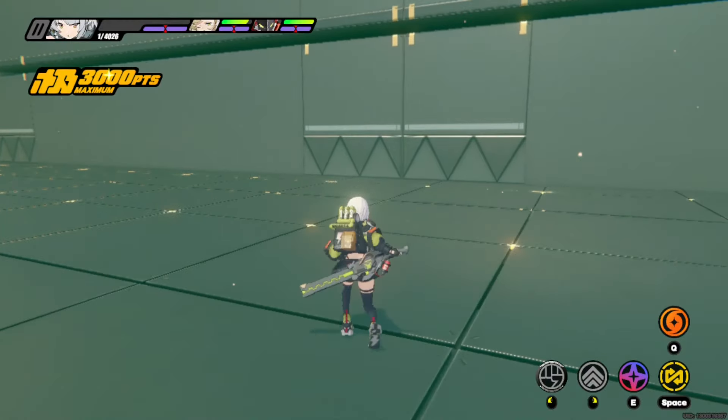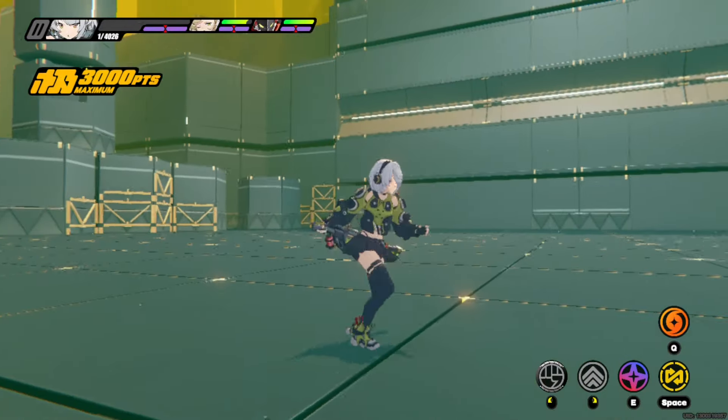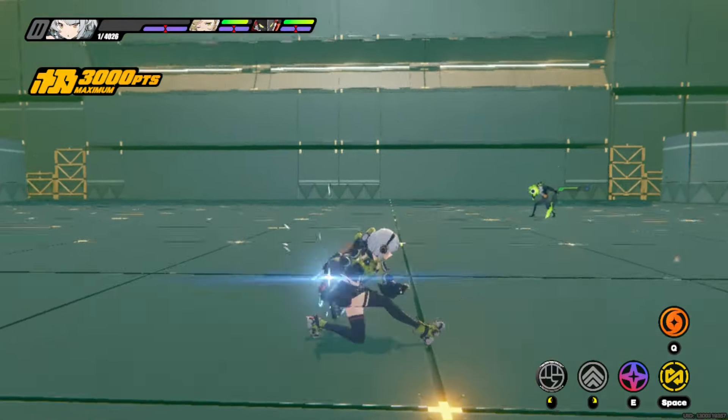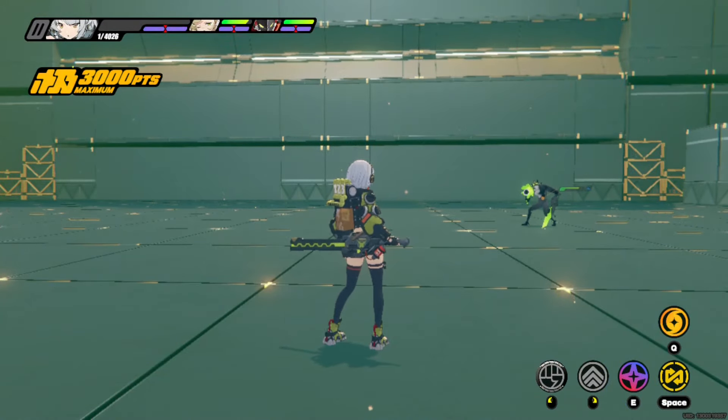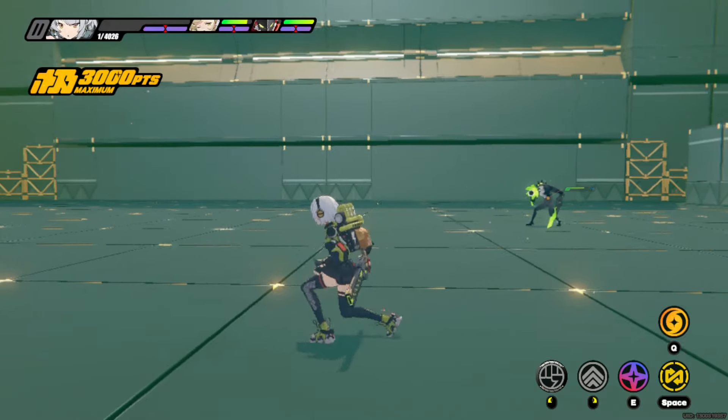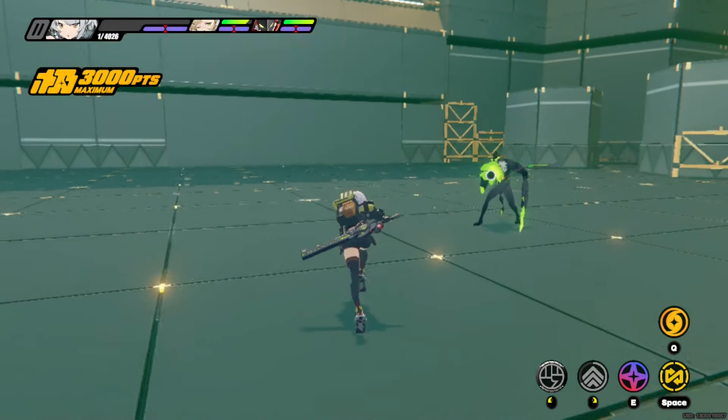Hold on, I'm having a skill issue. This is what it looks like if you're not hitting any enemy. You can get both thunderbolt and EX special to come out quickly, and this is what it looks like if you hit a normal enemy.